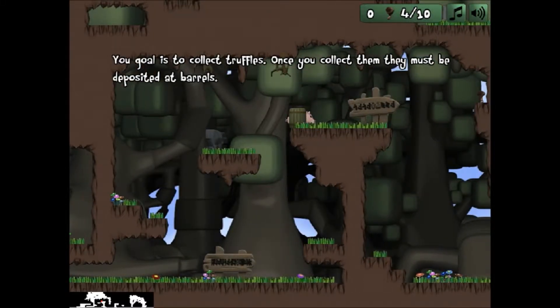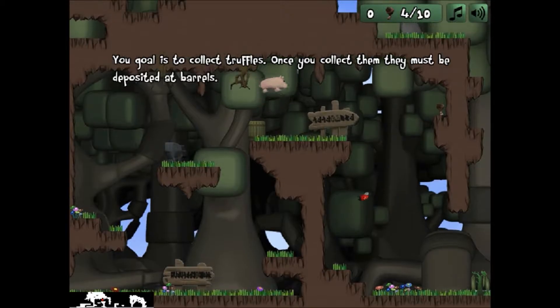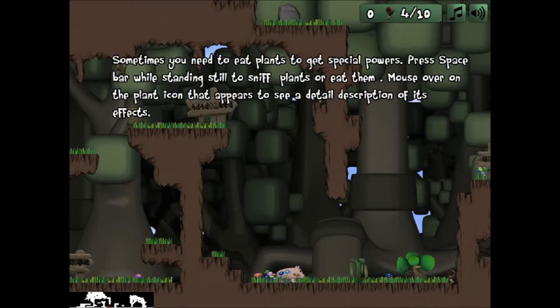There's a barrel! What?! There was a truffle up there and everything! What? Sometimes you need to eat plants to get special powers.